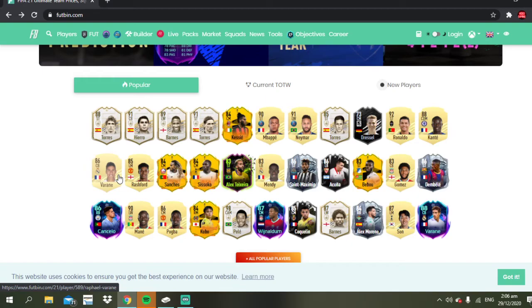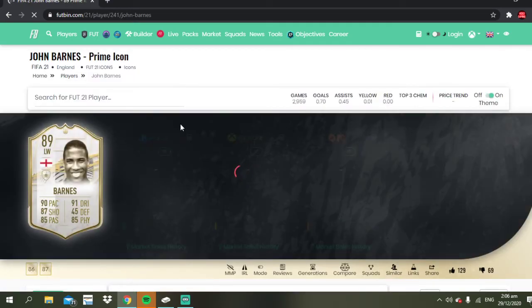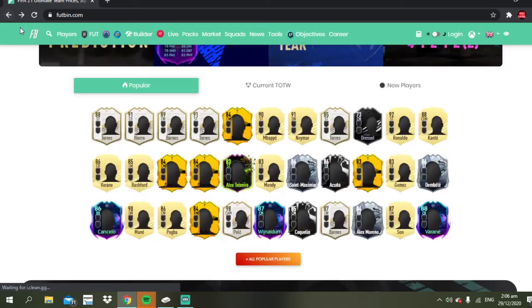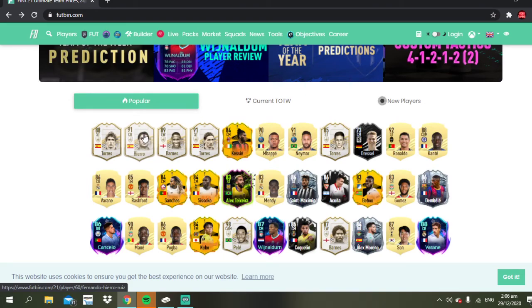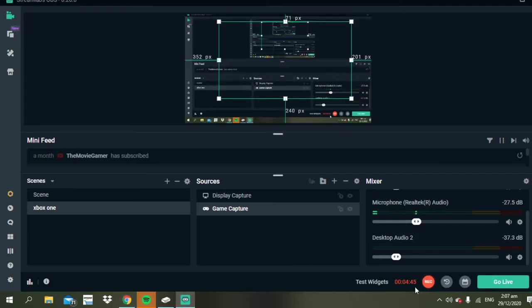I think 91 is the prime. And John Barnes on the market is about 40k as well, so that's not too bad. I'd recommend Hierro to you guys - he's absolutely fantastic. That's it for today's video - hope you guys enjoyed, subscribe to the channel, hit the like button, and I'll see you guys later. Peace!